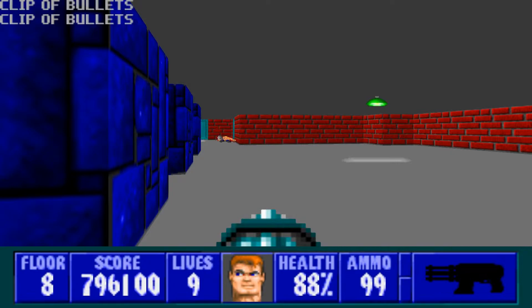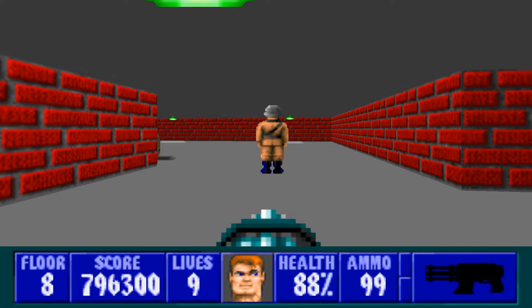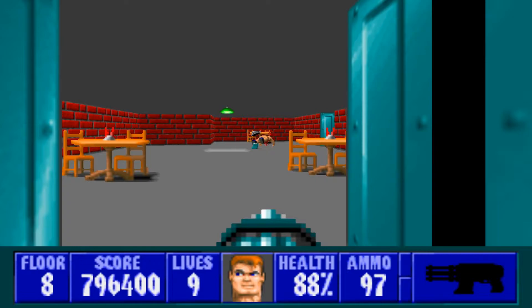Head over here — in this room we will find two dogs, so we'll get rid of them. We'll go in here. We have this guy with his back turned to us, but we'll deal with him in a little bit.